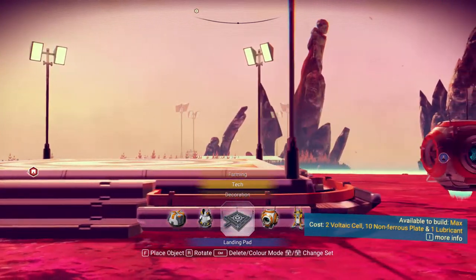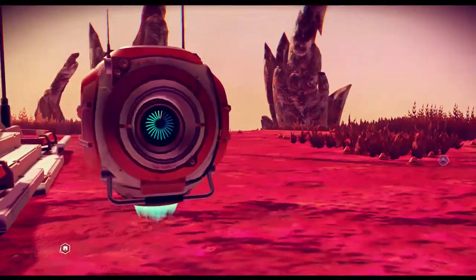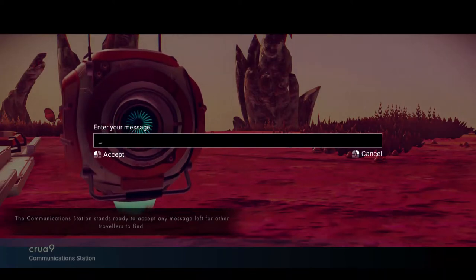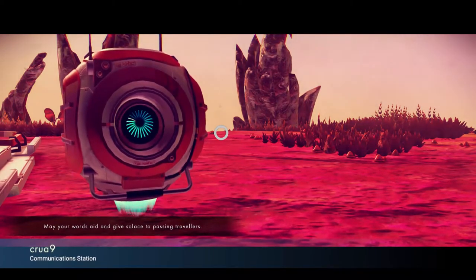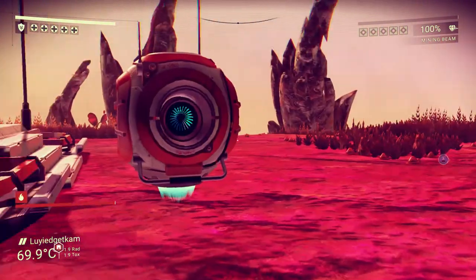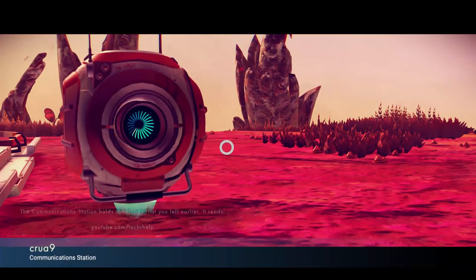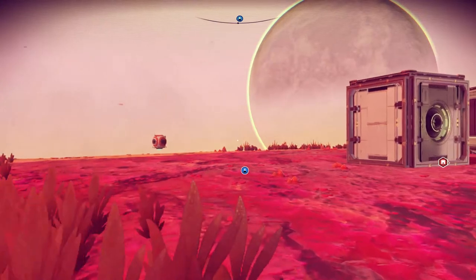We have a landing pad — as you see here, the NPCs are loving it. We have a communication station, and what this is, is it allows you to say whatever you want. One thing to note: I had that out and it blew up outside my base before on an earlier save, so keep that in mind. Also, you can't change the text on it once placed. So if you mess up, that's it — you're going to have to rebuild it.